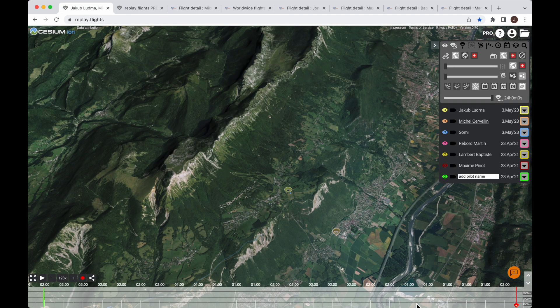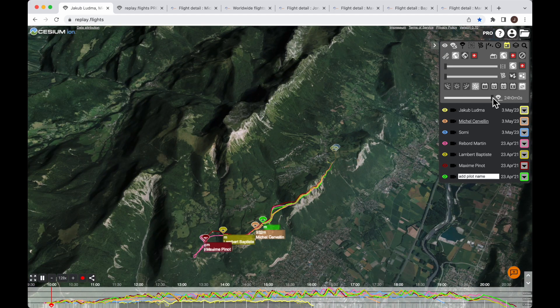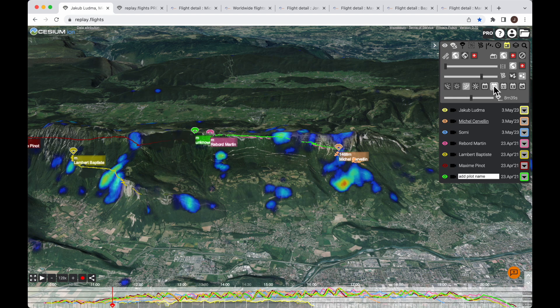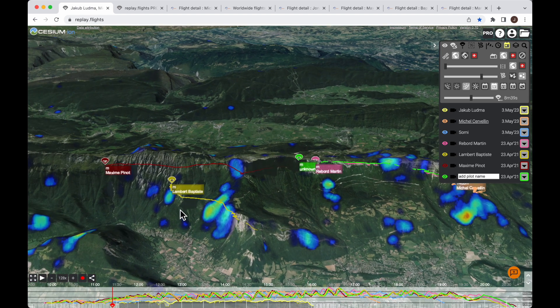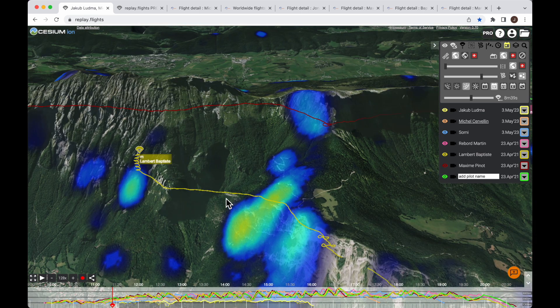These flights are actually a couple of years apart, so let's synchronize them with this calendar button so they are displayed as if they were flown on the same day. And it's clear that most people are able to climb in this spot. Let's check the thermal layer for spring thermals in the morning — and yeah, this is the biggest hotspot here, although this area is the next one that looks promising. So I guess I just should be more patient there next time.